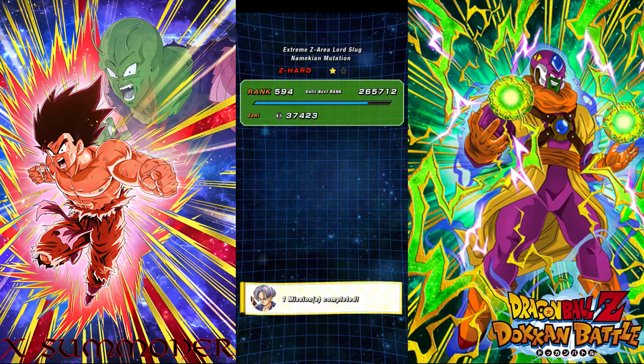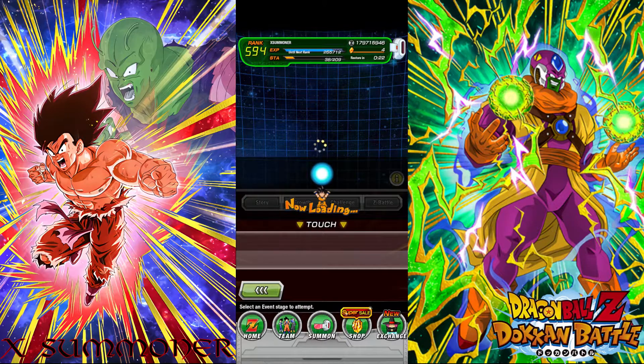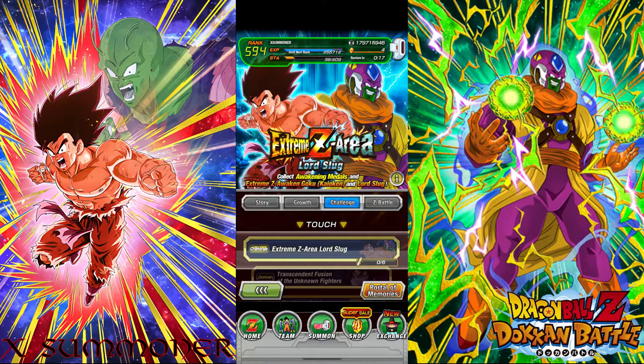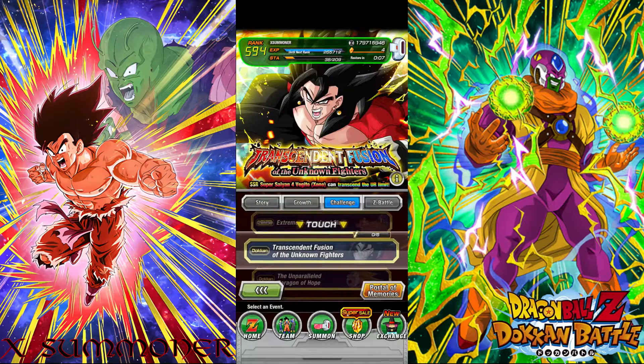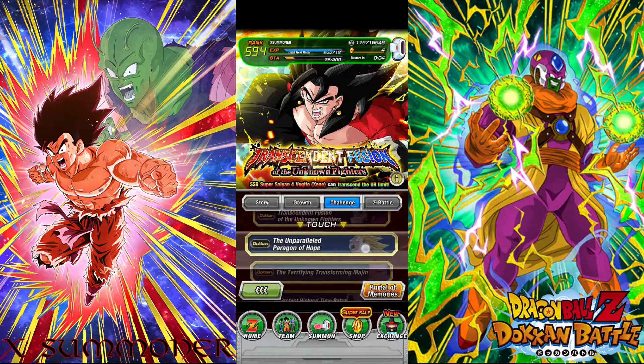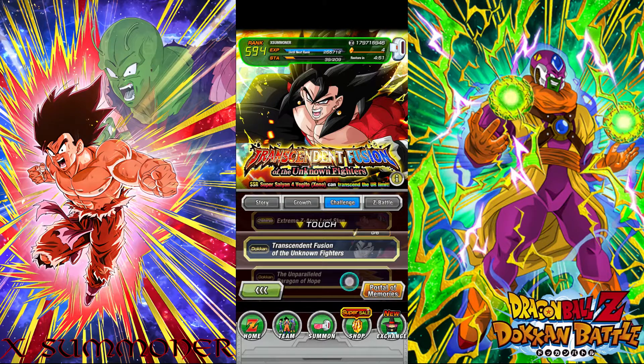Another mission complete! Before I forget, there's also an Xtreme Z area out for the big fat Boo. We've got Xtreme Z areas for Lord Slug and Kaoken Goku — these units must be Z Awakened for the Prime Battle LR EZA in December against LR Goku. We also got the Super Saiyan 4 Vegito event up — that's limited too. If you have Vegito Super Saiyan 4 or Broly Super Saiyan 4, make sure you Dokkan them as quick as possible. That Dokkan event goes away for like a year.